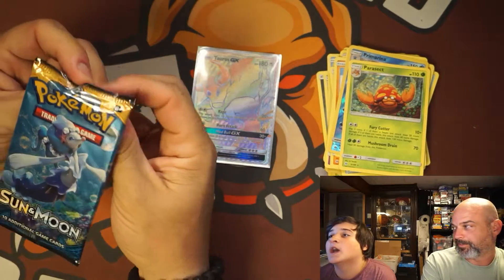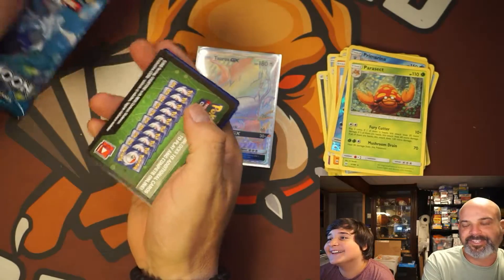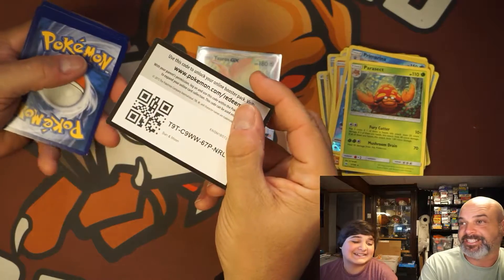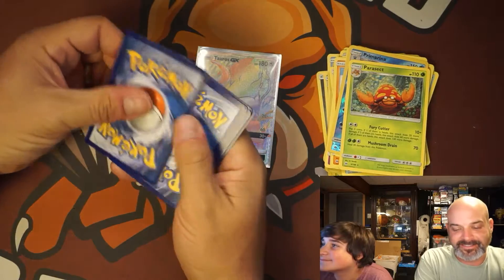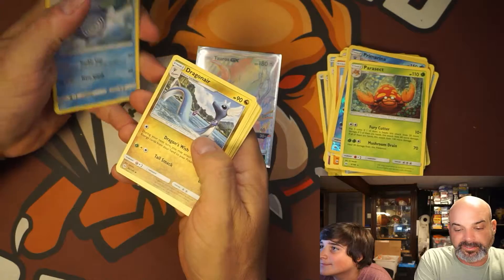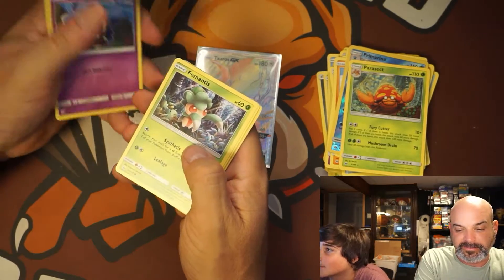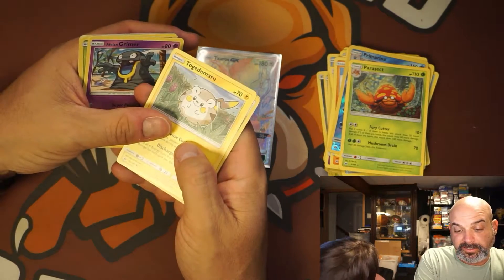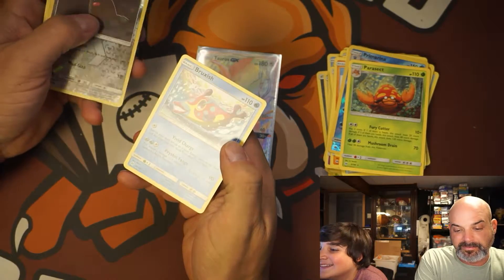I know this is going to be a winner because I haven't had one in nine packs now. Ten packs. Energy, Poliwhirl, Dragonair, Golbat, Roggenrola, Cosmog, Fomantis, Alolan Grimer, Togedemaru — thank you — Alolan Diglett Reverse, and a Bruxish. You don't know Togedemaru? I don't. Togedemaru is my favorite Pokemon!